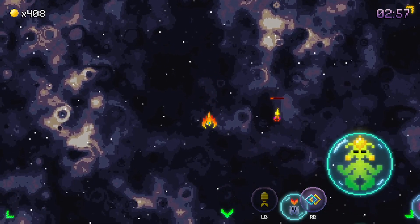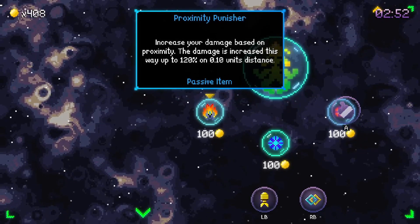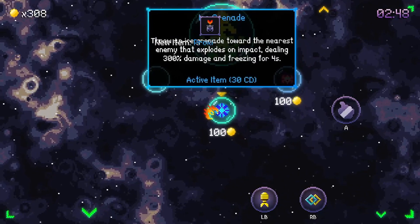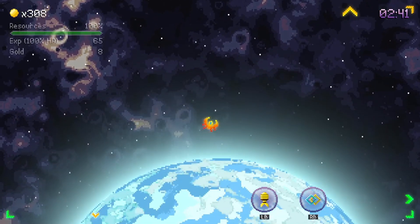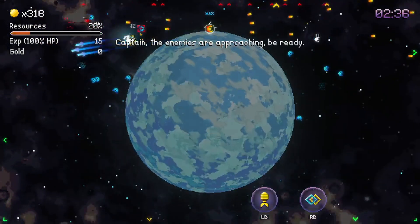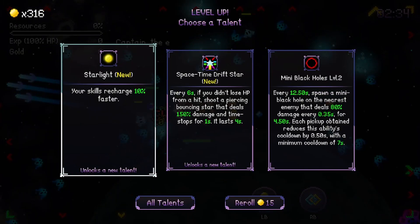There's one down there — what do you got? Anything good passive? We'll take that. Nice active. Enemies are approaching. A space-time drift star — every six seconds we don't lose hit points from a hit, which fires a piercing bouncing star to deal 100 damage and time stops for one second.